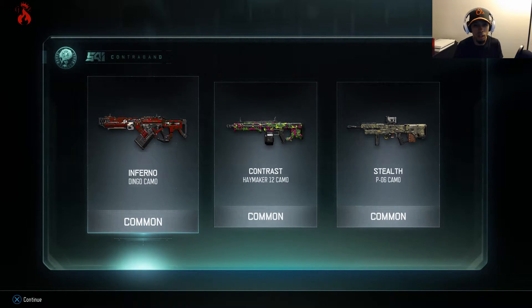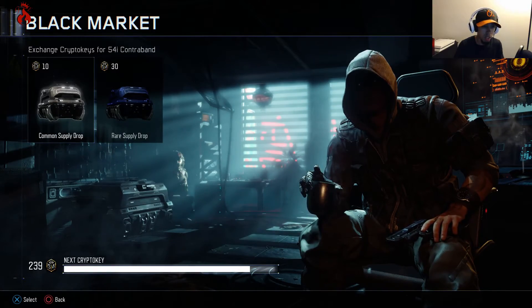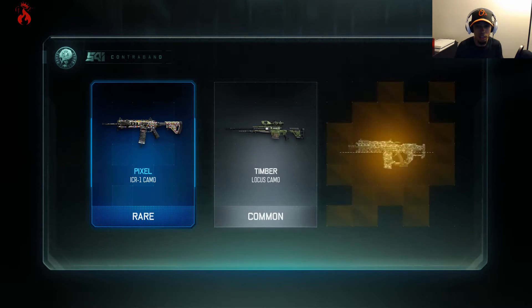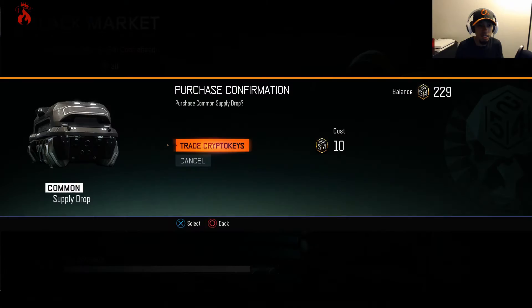We've only spent about 70 crypto keys. Let's see what else we get — oh, another rare! A Pixel camo for the ICR, nice. And an epic — we got a War Torn for the HVK, I like that. Another epic and a rare for only 10 crypto keys. Another Pixel but this time for the ICR and an epic War Torn — that's dope, I like that.